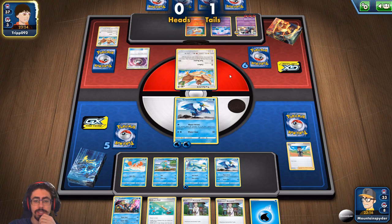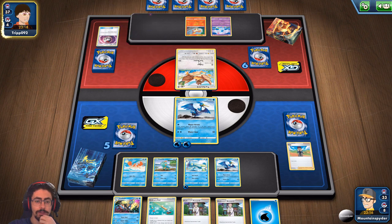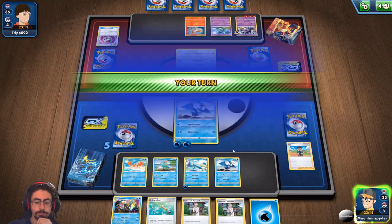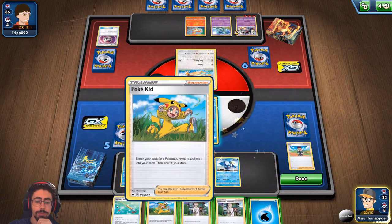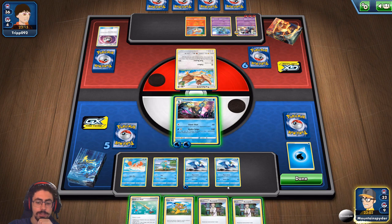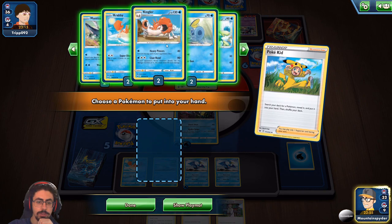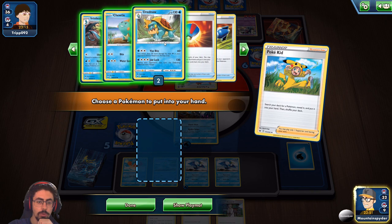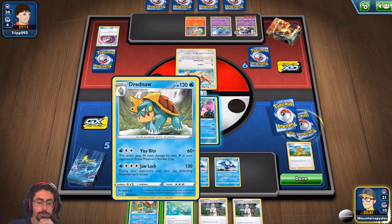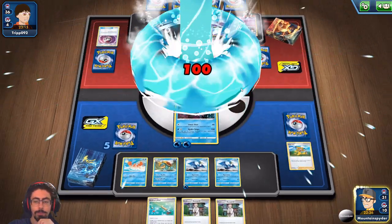Nidoqueen is a serious problem. Them failing that Timer Ball is huge for me. The problem is Inteleon won't get a knockout with Hydra Snipe, but it might be able to slow down Nidoqueen a little bit. There's the Poke Kid, which I was hoping for earlier. Let's retreat into Inteleon — don't want to give my opponent any more time. Let's Poke Kid this turn and bring out the Dreadnought. I don't want to play Ordinary Rod just yet. Let's Hydra Snipe and keep this pressure going. I want to play as quickly as possible against this deck.